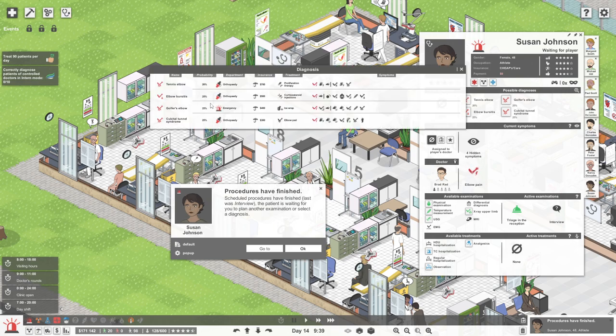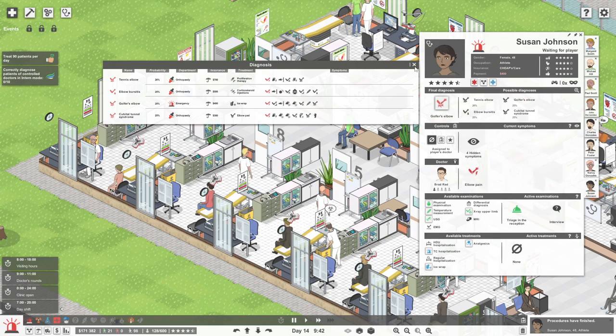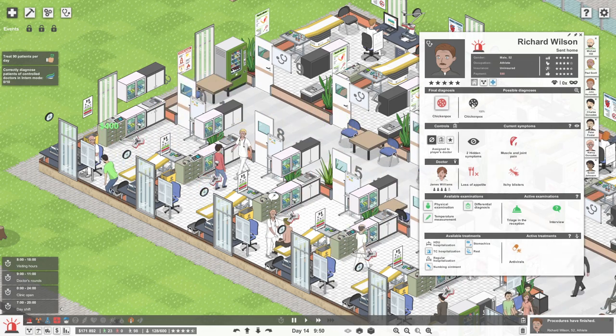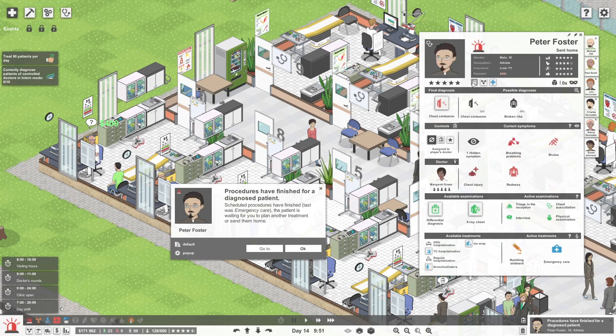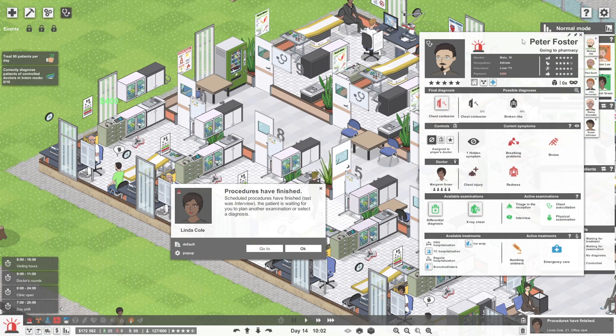Susan Johnson — these are orthopedic diagnoses, so she must have Golfer's elbow. Golfer's elbow is horrible, I know how that feels — touch wood, I haven't had it in a long time. Richard's got chicken pox — it's good you've got it now, Richard, you don't want shingles. Peter Foster can go home — we've said he's got chest contusion. Now, intern mode! No hints in diagnostics. I didn't see that — if intern mode is on, it gives you all the tests without suggestions.